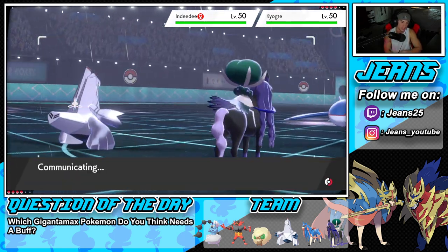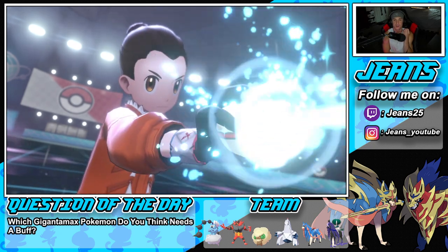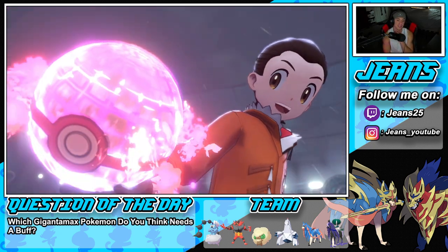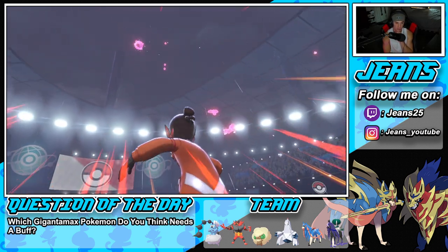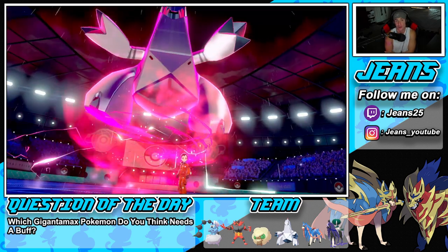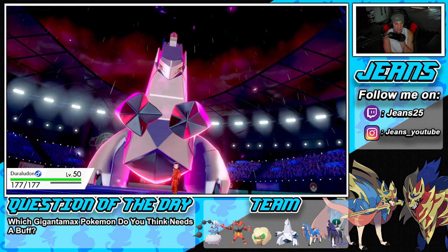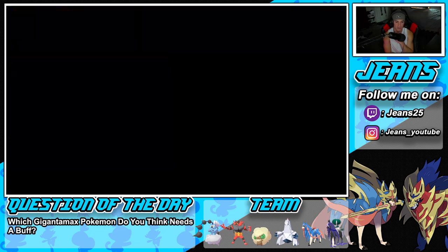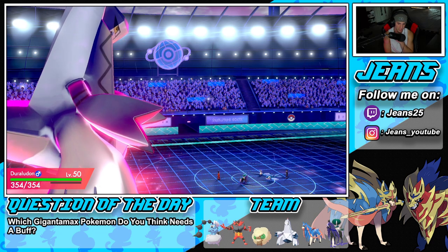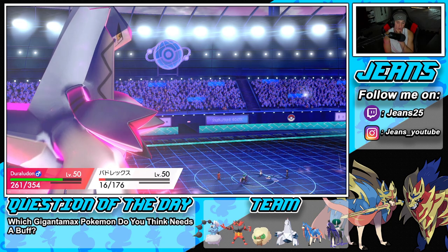I'm just gonna drop a Snarl and lower special offense — I think it's a solid play. The Duraludon is not a Gmax, but it's super bulky with the Assault Vest. We're going up against two special attackers, which is gorgeous. I wonder what he's gonna do here — his Kyogre looks Choice-locked, so we're gonna be able to drop a Snarl and go for Draco Meteor.